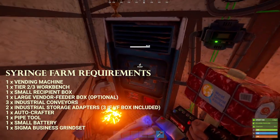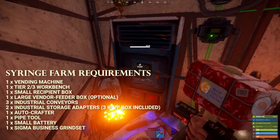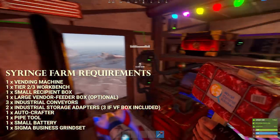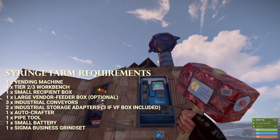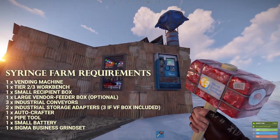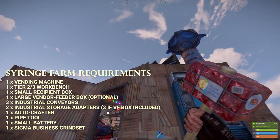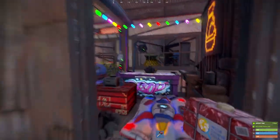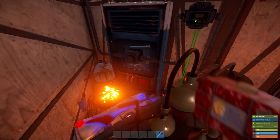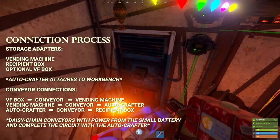These industrial box adapters snap onto boxes and allow you to move stuff into and out of them. You may need some sort of power source — you can use a generator with some low grade, I've got solar panels set up here that work fine, or you can use a windmill for something a bit more reliable. To set it up, put the vending machine down, put the tier two down, and put the box down.